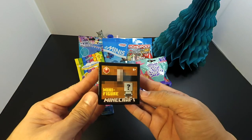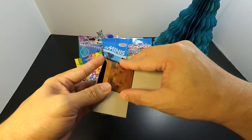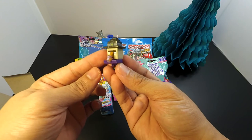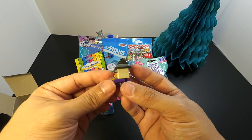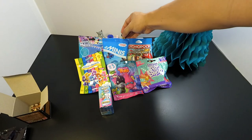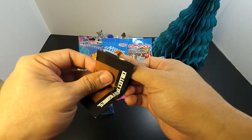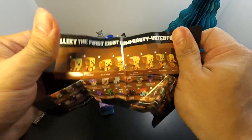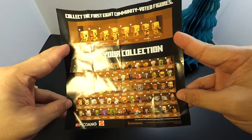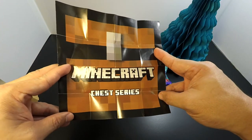Now we open up the Minecraft Chest Series 1 Collection. Inside the box we get... the Potion Drinking Witch! I believe this is one of the mobs that uses Splash Potion in the Minecraft game. Let's put this guy down here. Feel free to pause the video to check the list of toys you'll find in each pack.